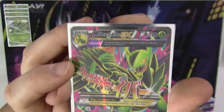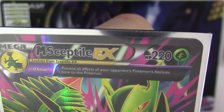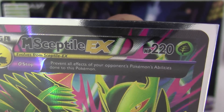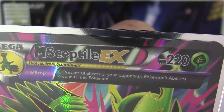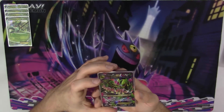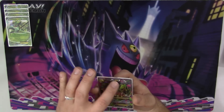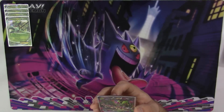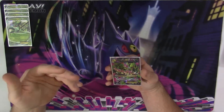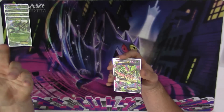Let's take a look at Mega Sceptile. It's got 220 HP, and it's got a Theta Stop Ancient trait — prevent all effects of your opponent's Pokemon's abilities done to this Pokemon. There are a few places where this might come in handy if you have opponents playing abilities that could really affect Mega Sceptile. For instance, with Night March there was a Mew with a Versatile ability — it affects this Pokemon, so it's no good. That's one opportunity you can use it for.